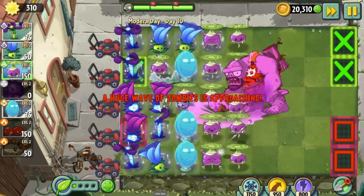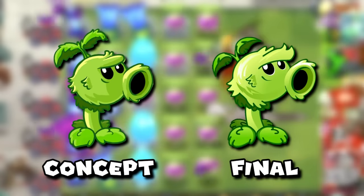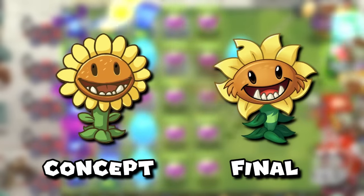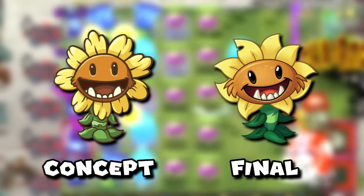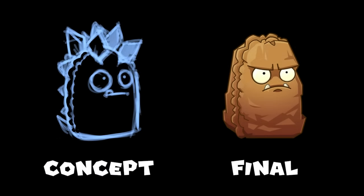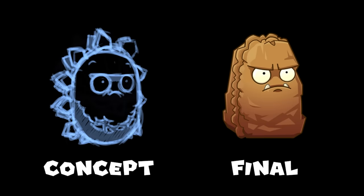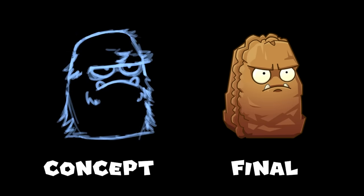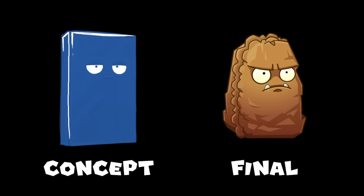Next up there are several early sketches of the primal plants seen in the game. Some of these, like the primal peashooters or sunflowers, look fairly similar to how they're seen in the game, just often less furry looking. But there are also some early sketches for the primal potato mine, and last but not least quite a few scrapped designs for the primal walnut — including various degrees of spikes, one looking like a triceratops, a more fuzzy version to better match the peashooter and sunflowers, and then straight up just being a slab.